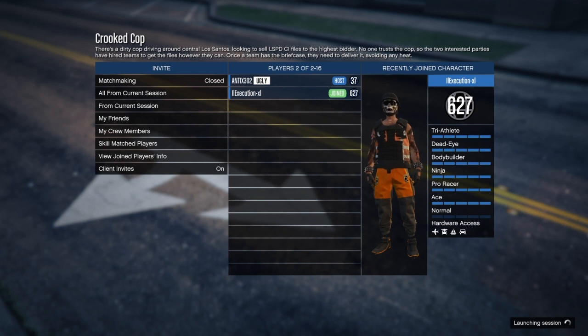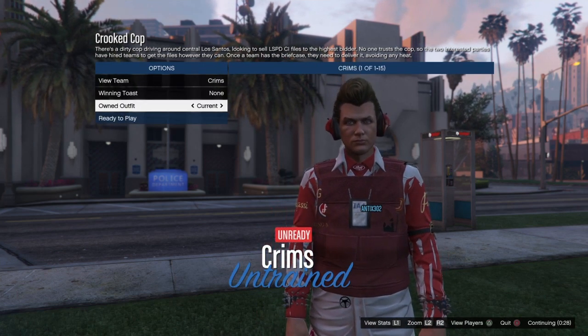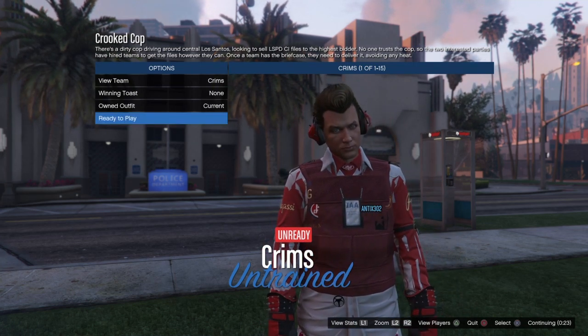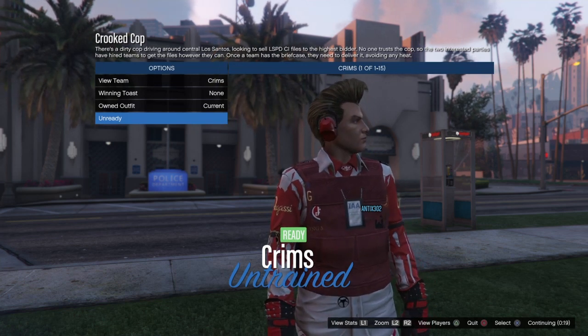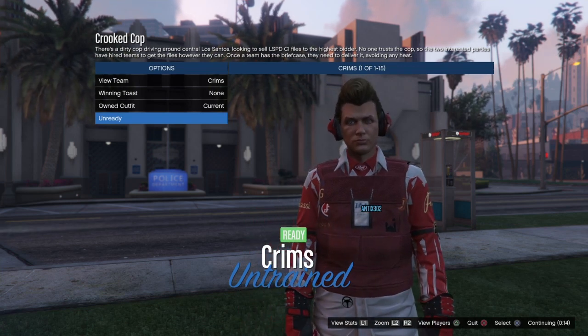Now we just load into Crooked Cop, and the reason why you save the biker suit in slot 20 is because when you load in you just have to click your left d-pad one time. Go down to your owned outfits, click left d-pad once to the biker suit, back to the right once, and as you'll see the race gloves have now transferred over to the outfit. So now we can just take it into the job.